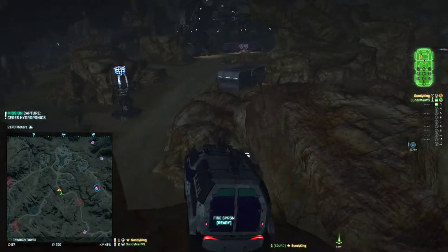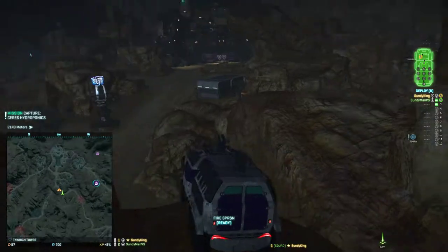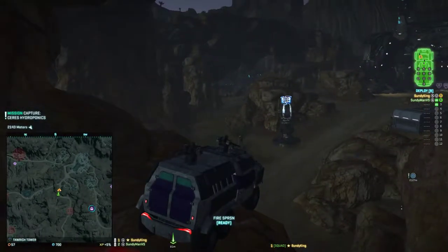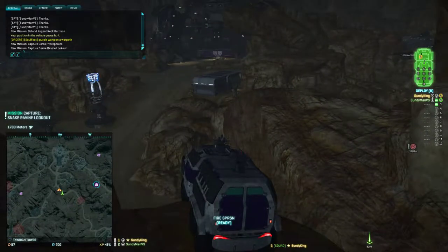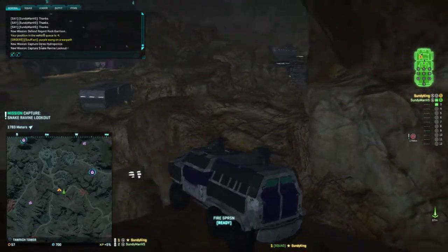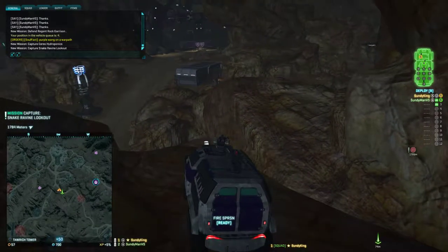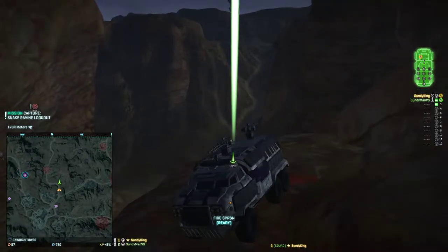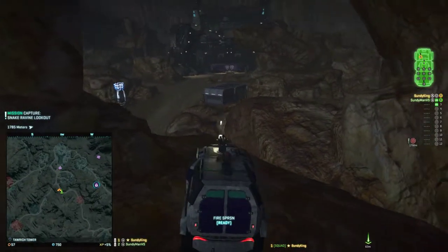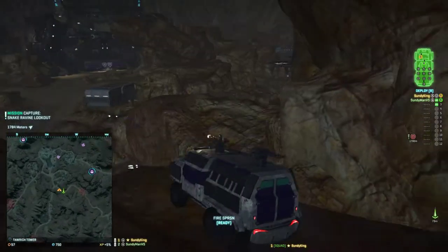Since they usually attack the Tarwich tower from this direction, they'll have a thunder down beneath us towards the A point, and they might also have people running around the top of the rock in front of us — not the one we're on, but in front of us. So if you get a Cobalt on the front of this gun, you can just shoot everybody on the rocks and suppress them.